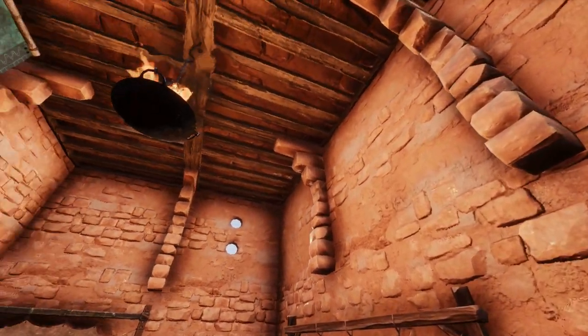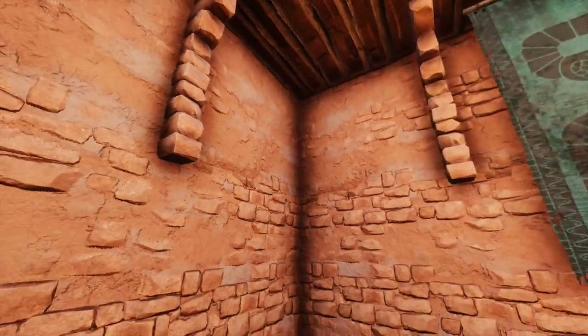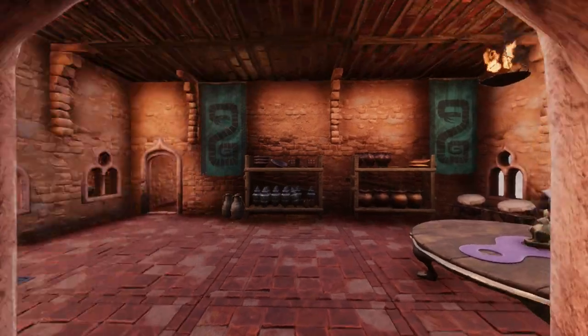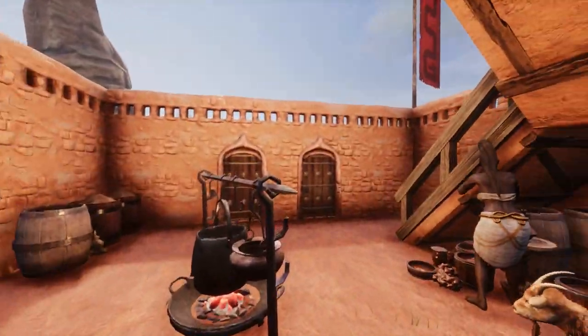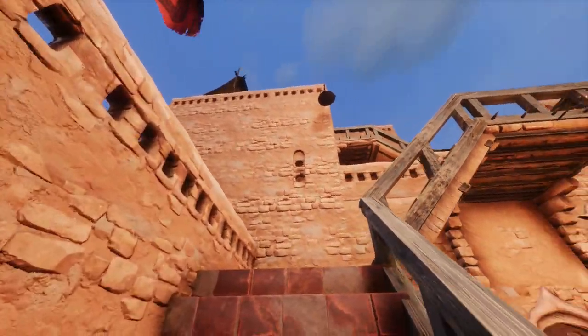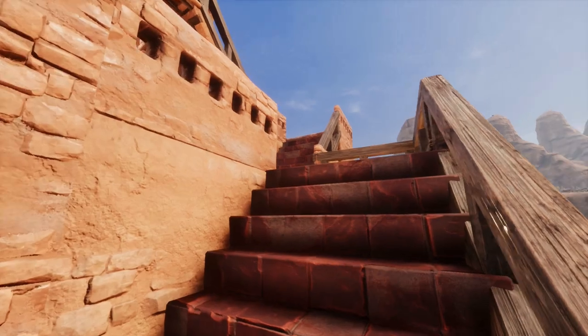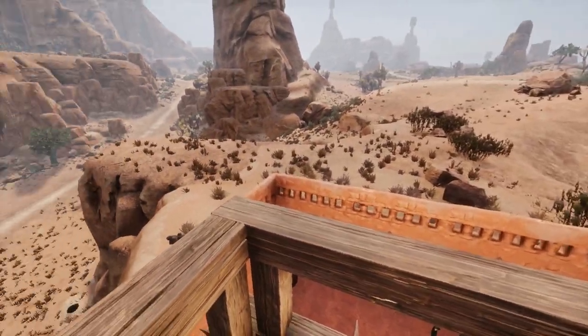You'll notice that the roof is held up with bricks at regular intervals. These are called corbels — they support superincumbent weight above them, allowing the ceiling to sit comfortably and safely above the build. It's not clear if these would have existed in ancient Egypt, seeing as the actual homes were mostly made out of mud bricks, however corbels are often seen in stone structures to support the weight of the ceilings above.